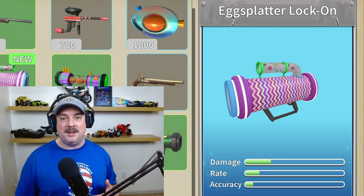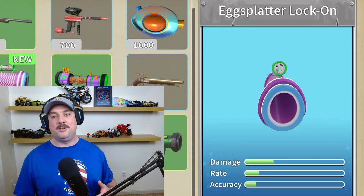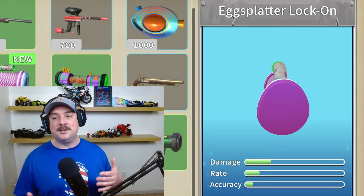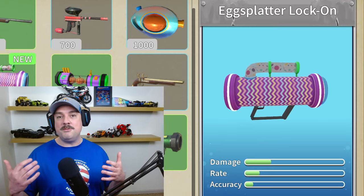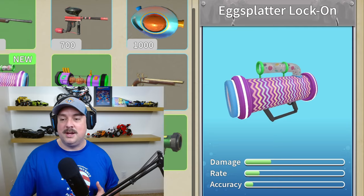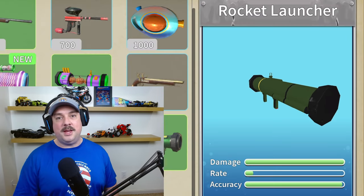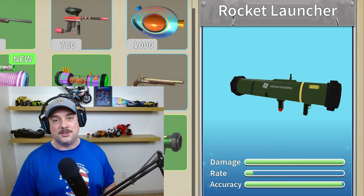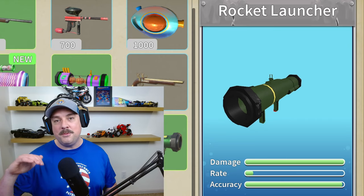At first glance, you're going to say this Egg Splatter does not stack up, and I can't help but agree. Just looking at the stats alone, I almost passed this one by. Look at the rate and accuracy — so bad, so bad. Even the damage looks small. Compare it to the Rocket Launcher with full damage and almost full accuracy. That rate of fire is so small, but who cares? Its damage per second output is incredible. So on paper, it looks like the Rocket Launcher is a clear winner, but we just talked about cost, and the Egg Splatter wins in terms of cost.